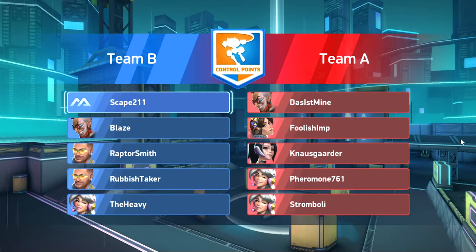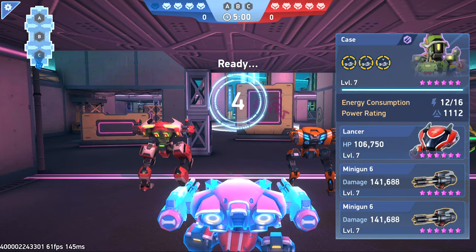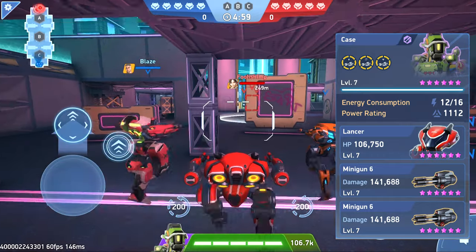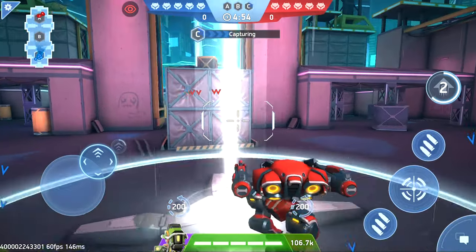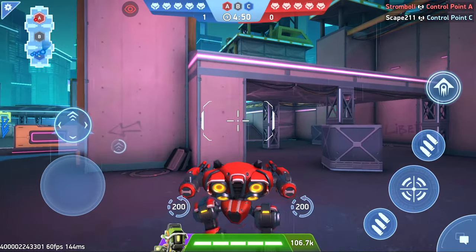Hey everybody, Escape 211 here on the test server once again. This time we are running the minigun 6 — the lowest one — with the lancer. I'm using Case and the basic implants for this weapon specifically; I'll put it up on screen. This is obviously the lowest of the three.